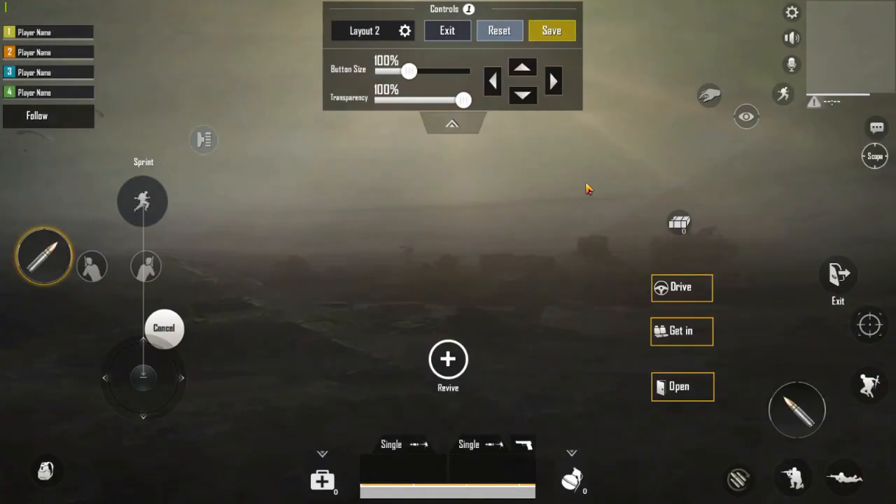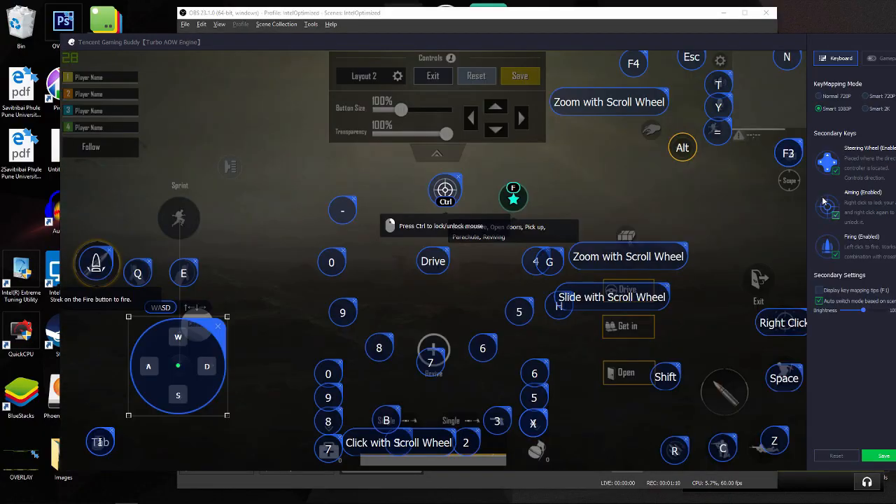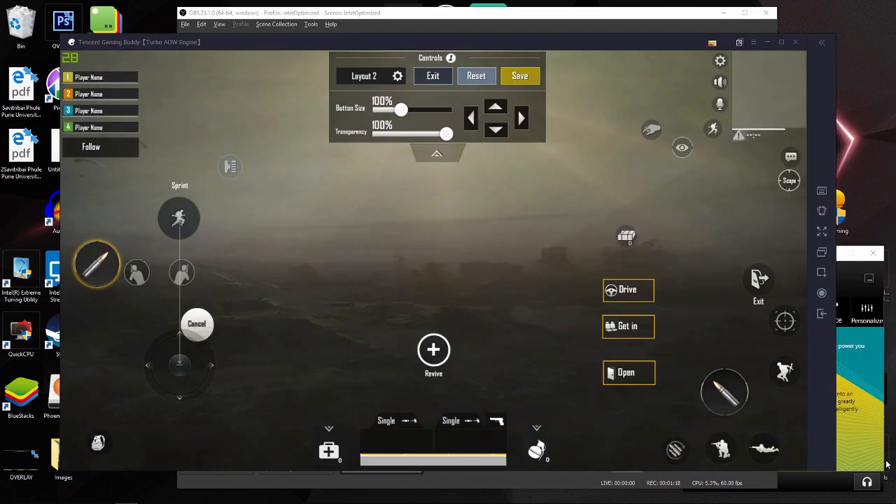Then what you have to do is exit your fullscreen mode, go to key mapping and see where your F3 button is placed. In my case it is just here. Then save, and then drag your quick chat button just below F3.